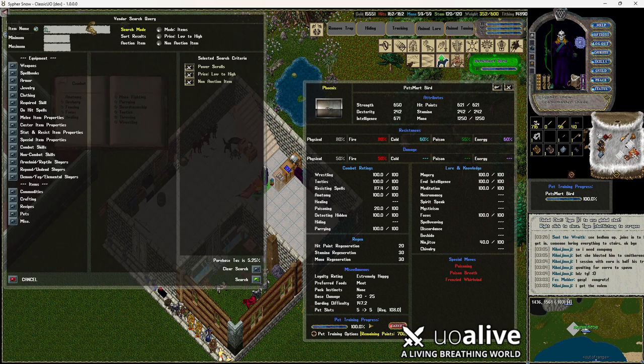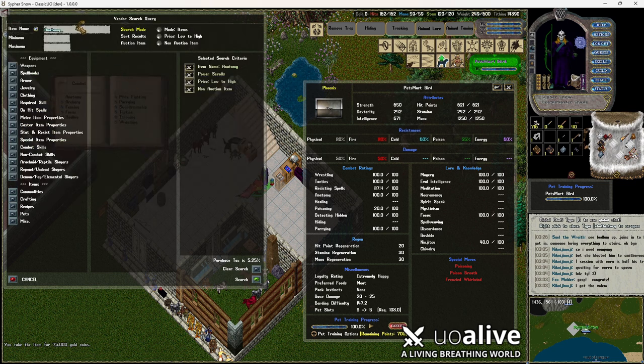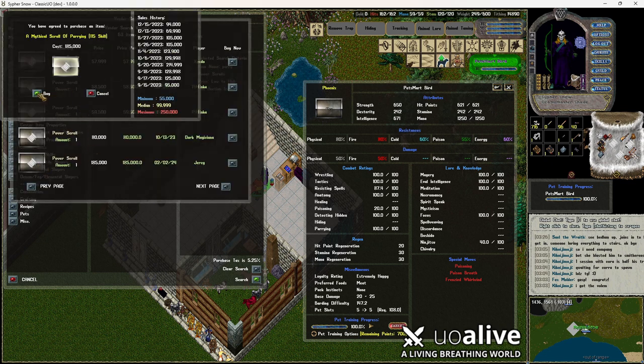Usually the higher ones — to get a 115, you're probably going to be somewhere in the ballpark of 80,000 gold. Sometimes you can get lucky, so always check through here to see if somebody's trying to undercut the competition. This one's 75,000 — that's the word. And then parry — we're looking at 185,000 for parry, but that's okay; we'll go ahead and grab that one too.